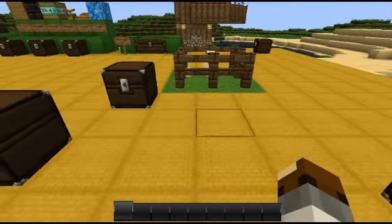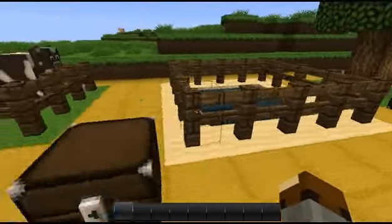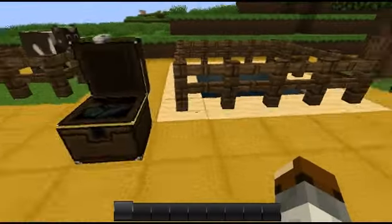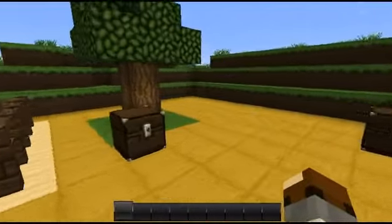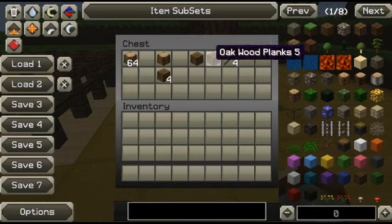If you kill chickens you get feathers and other stuff. You also need squids — if they die, you get ink sacks, which are needed to make the ink veil. You also need wood — planks and sticks, since one plank makes four sticks. And you need sand.